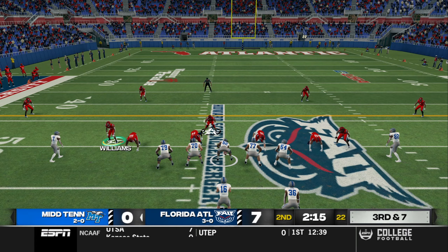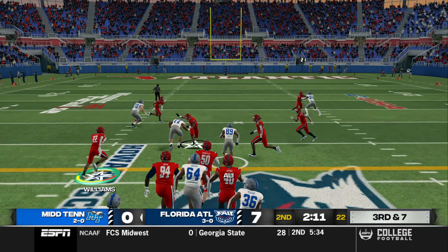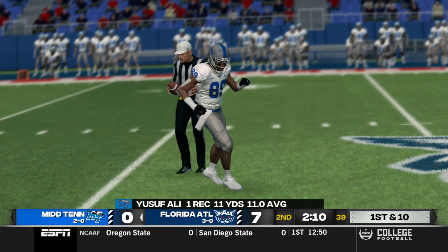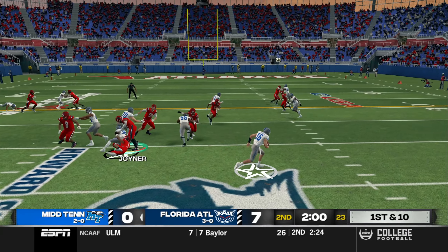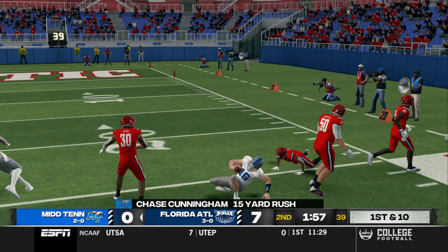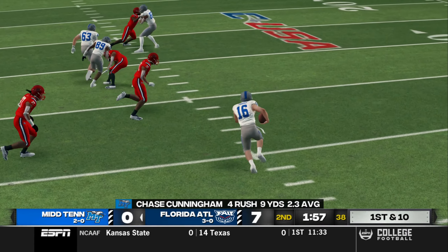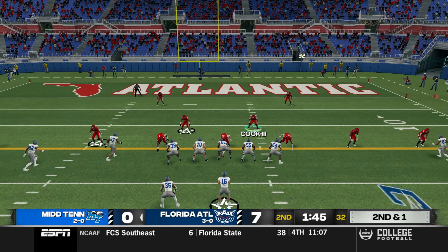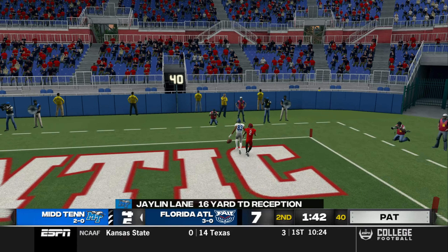Third down and seven for Middle Tennessee State. There's a snap — it's a screen, going to be an easy first down. Middle Tennessee's got the ball inside our territory. It's a read option — quarterback keeps it. I missed the tackle. 15-yard rush by Chase Cunningham. Good fake by the quarterback. Snicking down to one. There's a snap — he throws. This will be a touchdown for Middle Tennessee State.